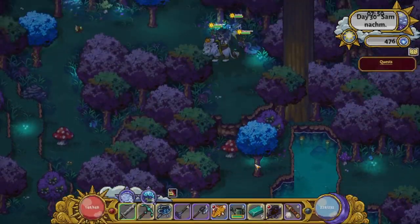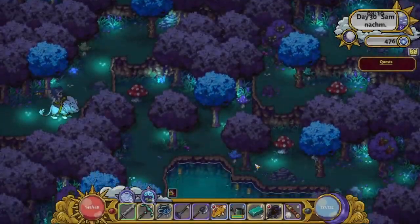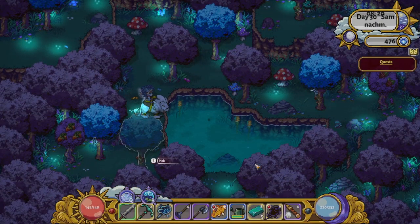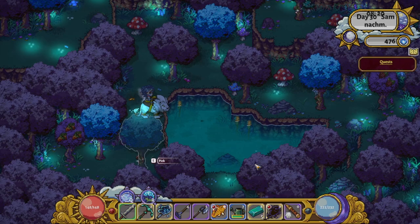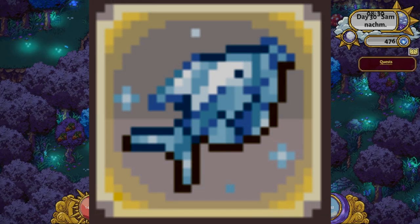The nelvari village is tricky since there is such a huge place to fish. But if you go past the quest board, you'll find a mushroom to jump on and continue to the right side. Here is just one small pond where you can catch the crystal tetra.